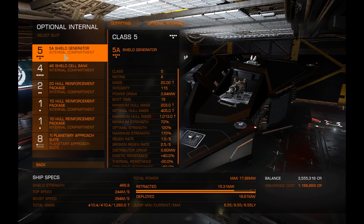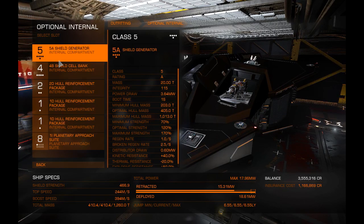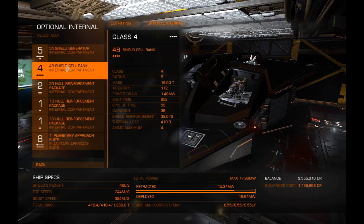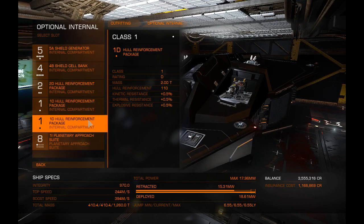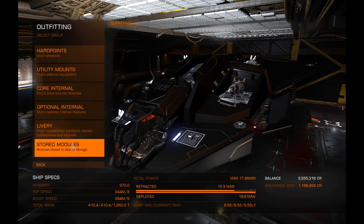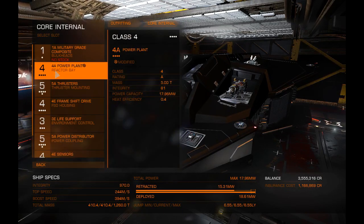For optional internals, it comes with a nice 5A shield generator — I think that's the best for small ships, though I could be wrong. I'm also running a 4B shield cell bank because I get more quantity and it's very close to a 4A in quality. The rest is just hull reinforcement packages, which do very little to help the ship, but every bit helps.